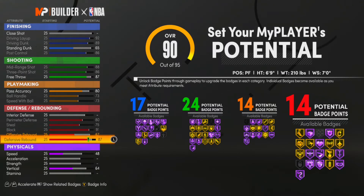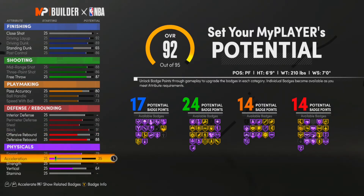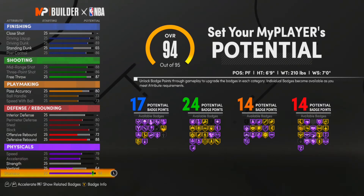We still have some attributes left, so max out perimeter defense, max out steal, max out block, and take defensive rebound to an 88 — you could put it to 72 if needed. Then max out his speed, max out his acceleration, and max out his stamina.